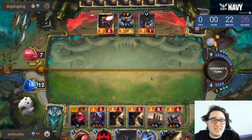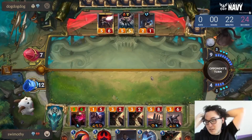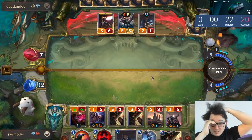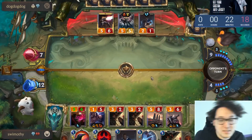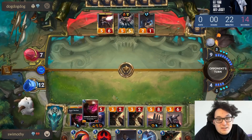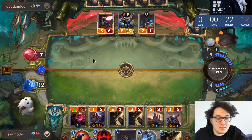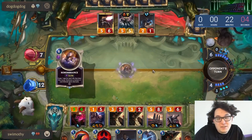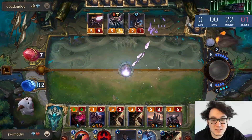Seven puts him to four, which is in lethal range on our attack. Our Swain is threatening to level up here. The only problem is he can take a proactive Single Combat now. We can't lose to any hand that doesn't have Single Combat in it. He could do Fury plus Single Combat plus Leviathan, and we don't have exact lethal to beat that — this is surprisingly awkward.